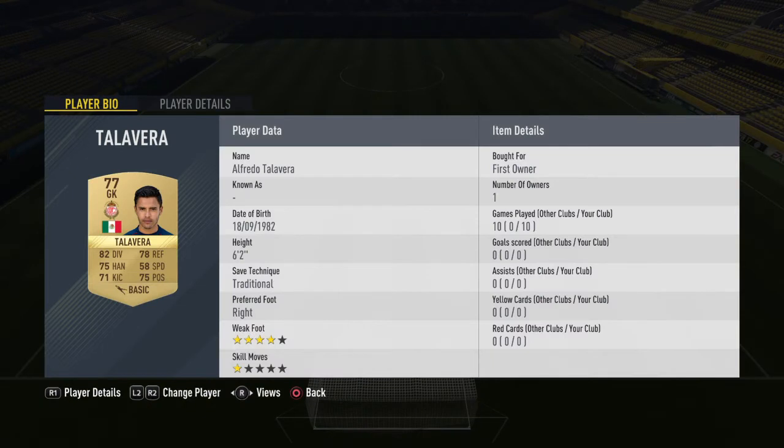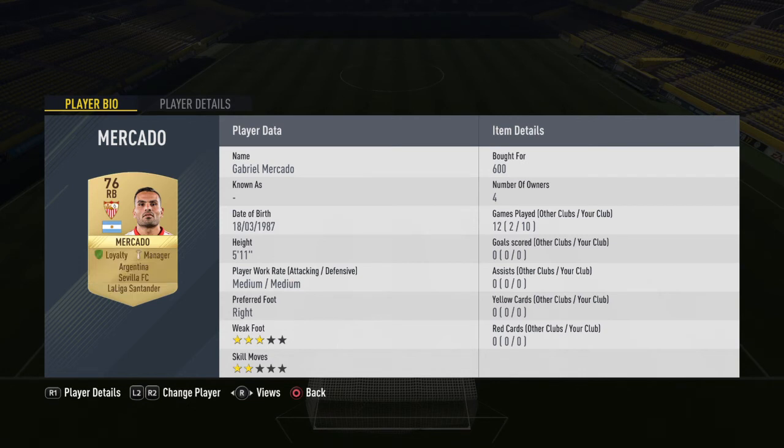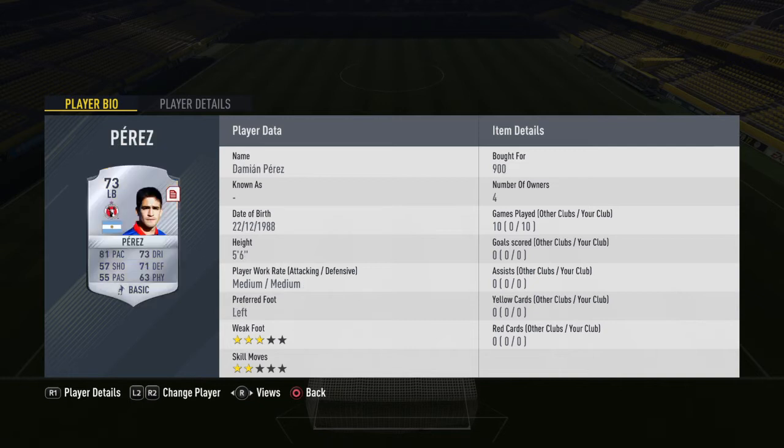So we start with Talavera, goalkeeper, at 400 coins bid — nice and cheap. Next, Mercado at right back for 600 coins bid — he's in La Liga but he's Argentinian so he links up with the others. Next we've got Izquierdo at 500 coins bid — not too bad. Then Aguilera, the first América player you need for the Mexican league, at 1,000 coins bid — not too bad considering you need him. Next, Perez at left back for 900 coins Buy It Now — bought him because he's Argentinian and links up. Then Sosa from the Mexican league at 650 coins bid — no one's buying him so he's really cheap.